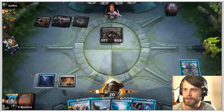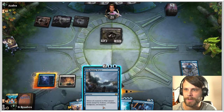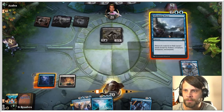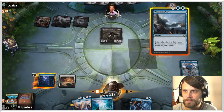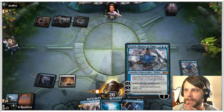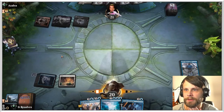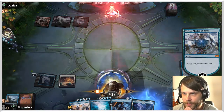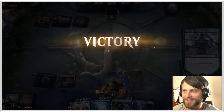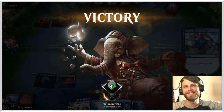Jace is very scary. I think the easy play is just to do this — we plus Teferi up to draw a card. And the opponent concedes! Well, that was a quick game. We did it.